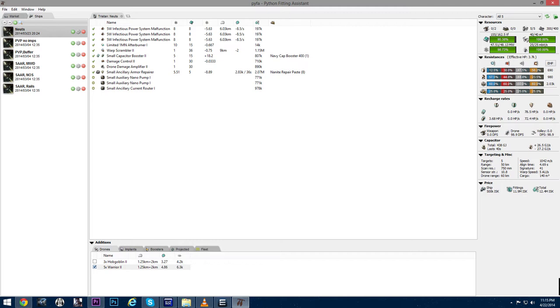So this is the fit I'm using. It is a Gallente frigate called a Tristan. We have three small neuts on the top, one afterburner, a scrambler, and a small cap booster — we're using 400-size charges in here.